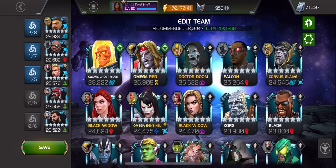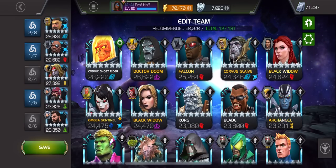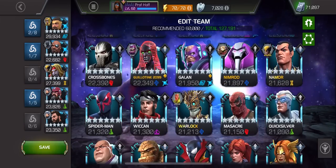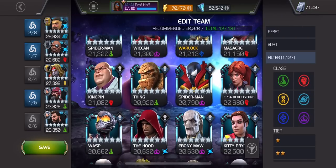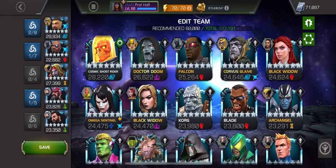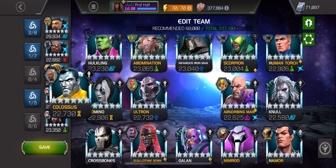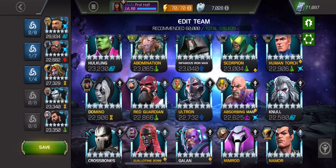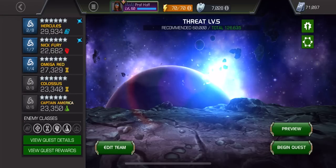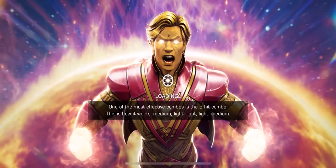We are going to do my favorite questing team and just see what happens. Maybe it'll go well, maybe it won't, but we will plan accordingly. This is my squad — like it or not. Okay, Threat Level 5, we're jumping in.